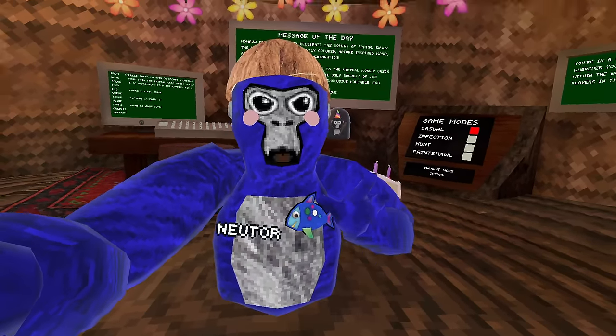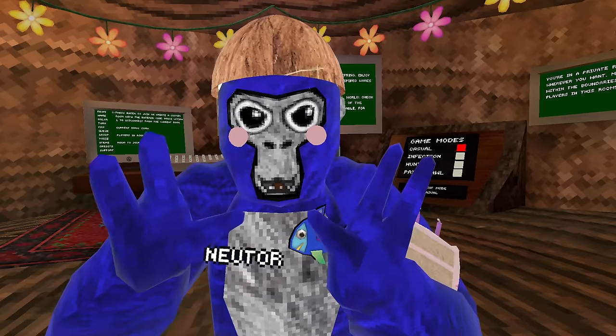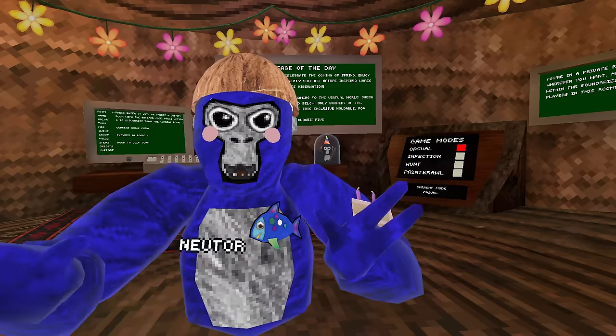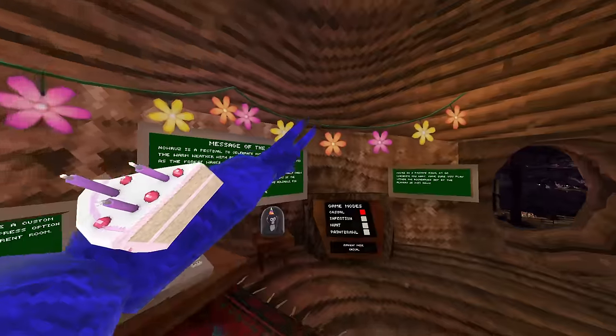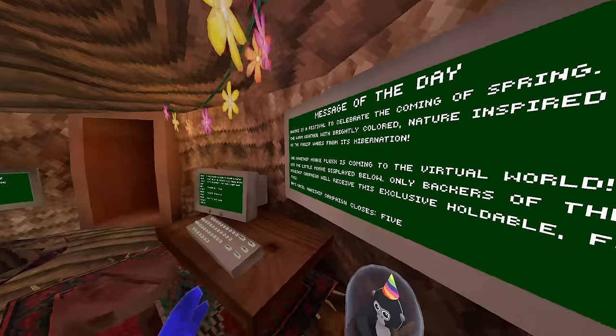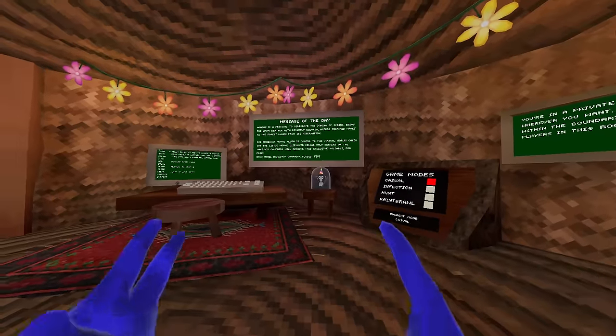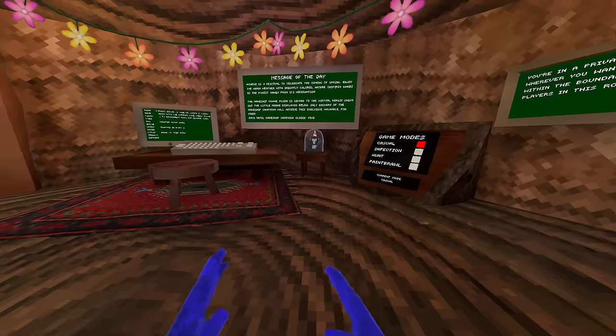Gorilla Tag just had a huge update and with the update came a bunch of new secrets and hidden details that many people missed. First we'll get through the obvious stuff — there's a whole new revamped stump that looks a lot better, flowers to decorate, and a new mesh of the day that actually explains the plushie you've seen on their Discord. That plushie is going to be coming to the game as a cosmetic.